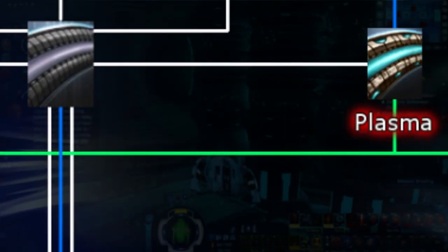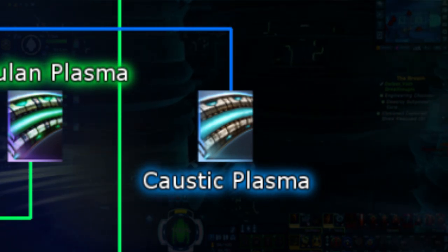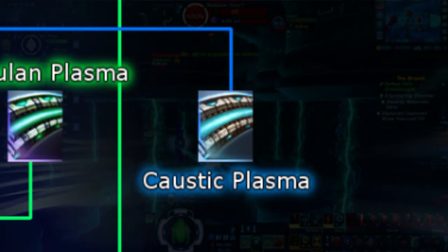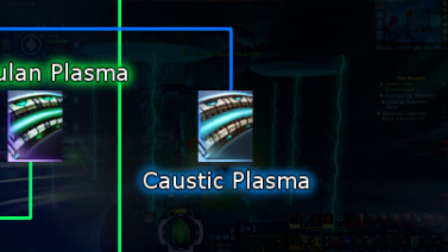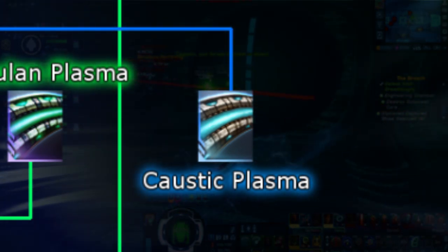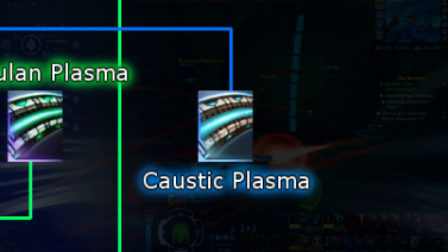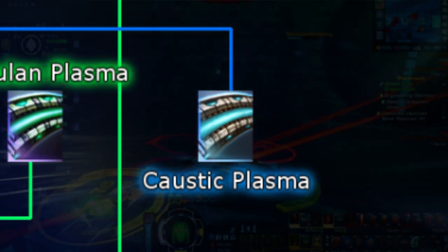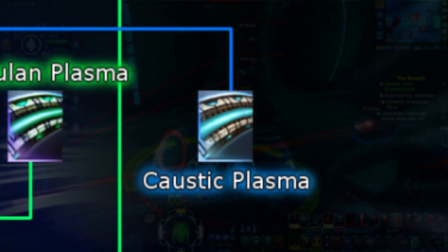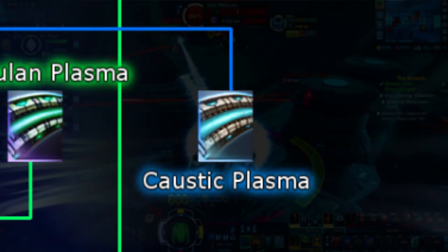Next we have Caustic Plasma. You may be asking yourself what in the world is this thing — that's because this special energy type is only available via the mission replay of 'Last Stand' and is solely obtainable to the Romulan faction. Caustic Plasma does the exact same thing as normal Plasma does, however their Plasma Fire DOTs burn twice as fast, resulting in more damage than basic Plasma. This weapon type will only come in Rare Mark 11 at max and always comes with two accuracy modifiers.